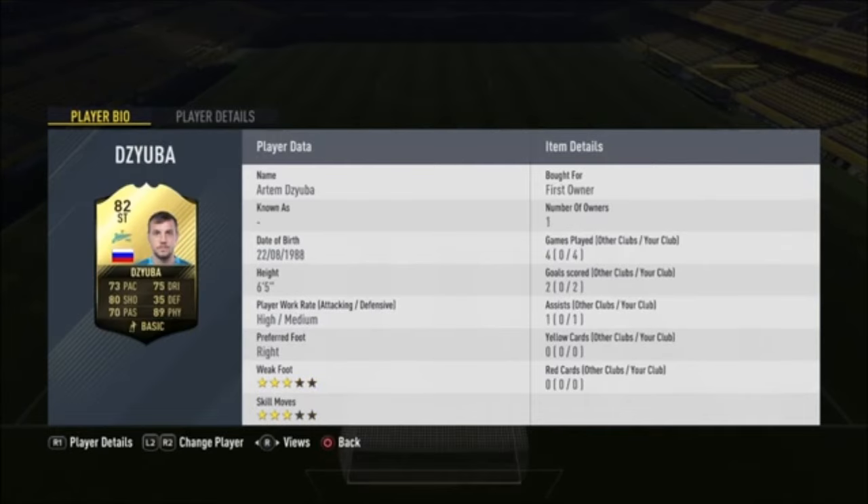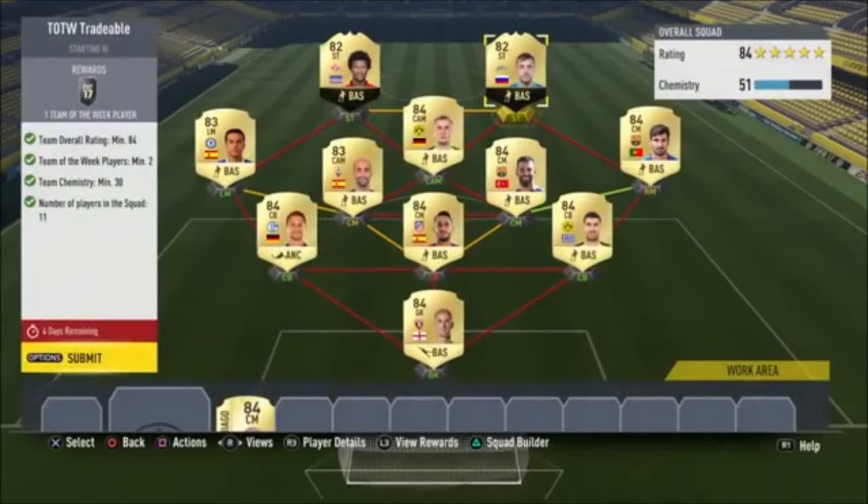We are unfortunately getting rid of the first-owner Zuba, who I got from the FUT Champions rewards — I think it was a mega pack, a 35k pack. He's been decent, not great, but decent. There we go — is it going to be worth it? Let's find out.